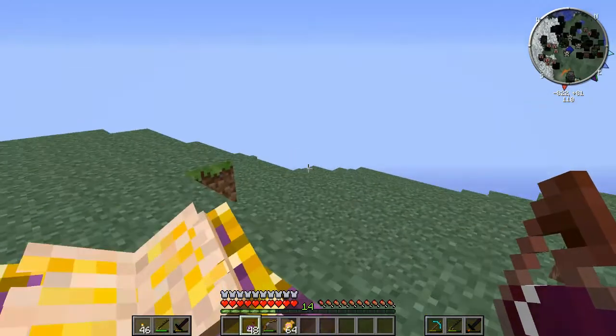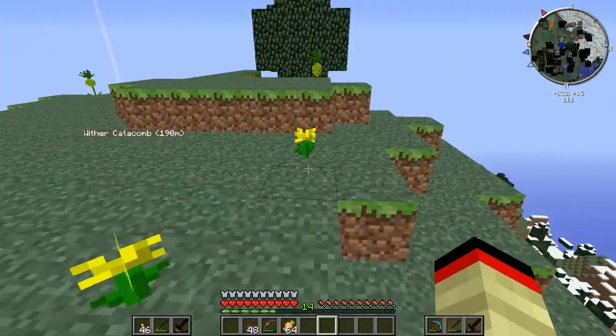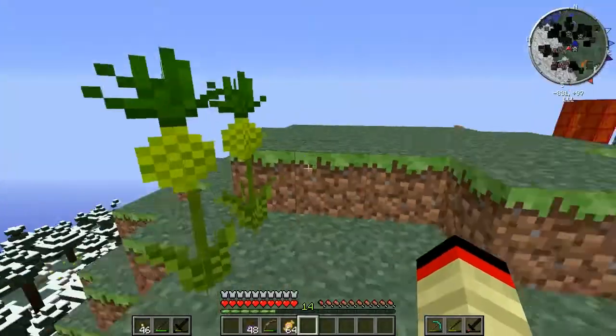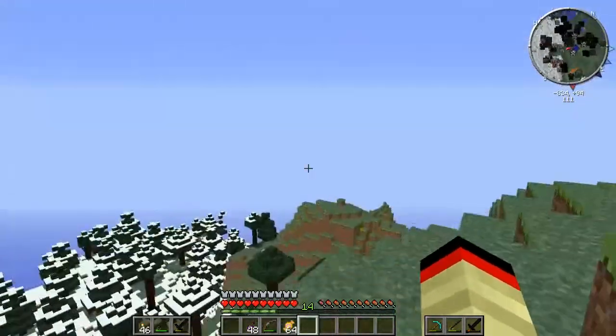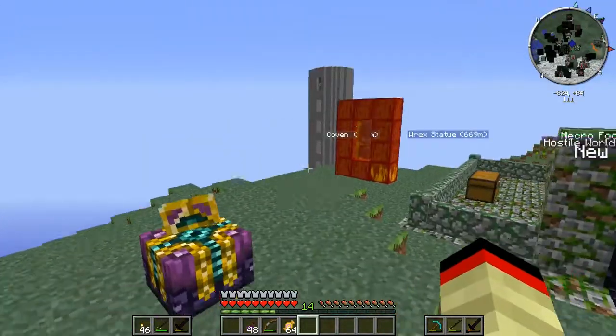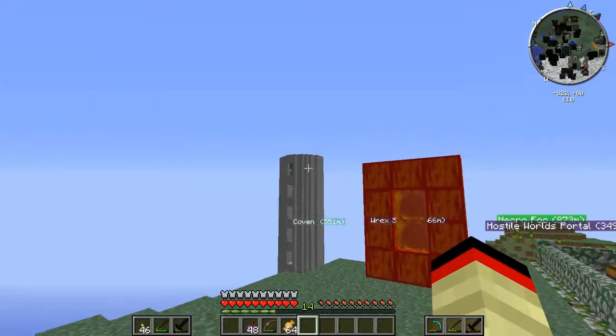Welcome back to Undead Nightmare. Last time we left off, I'm pretty sure we killed Herobrine — yeah, we murdered him last time. And in this episode, we're going to a little dimension I like to call the sun dimension or the volcano dimension — basically the battle tower.